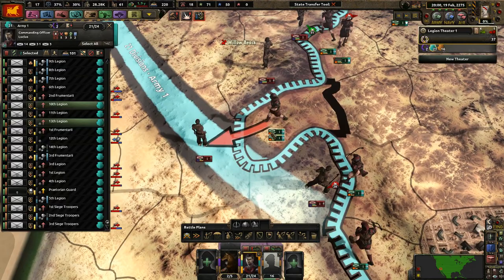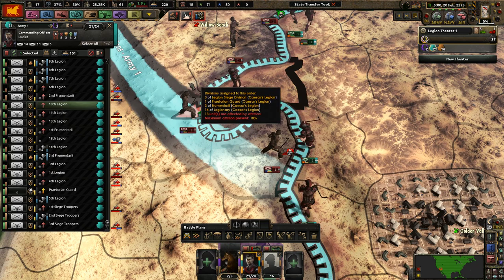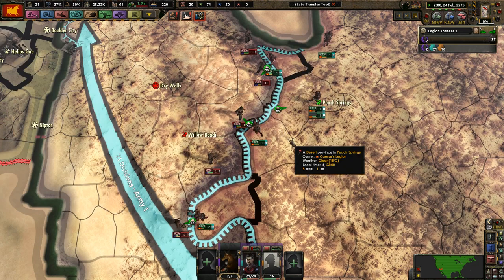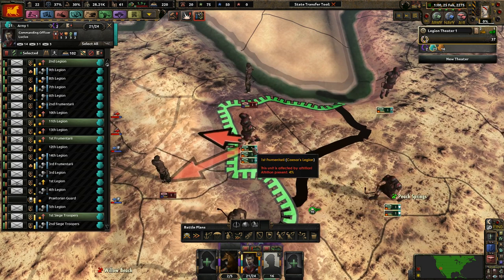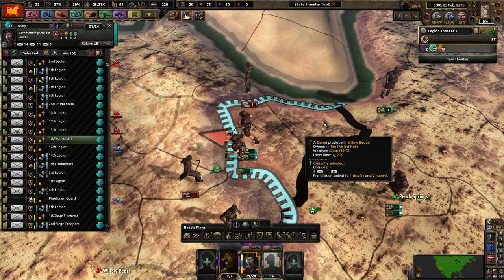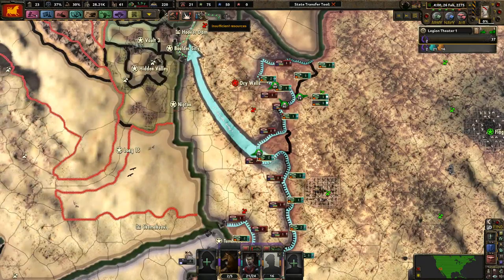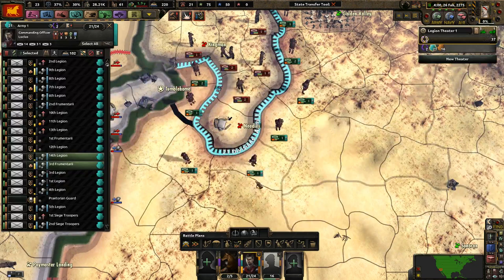You go up this way — actually only one of you needs to go this way. You go up, fight here, one of you does need to stay behind unfortunately. We'll keep pushing up towards their major cities. We can't deal with this supply situation because we don't have factories at the moment.